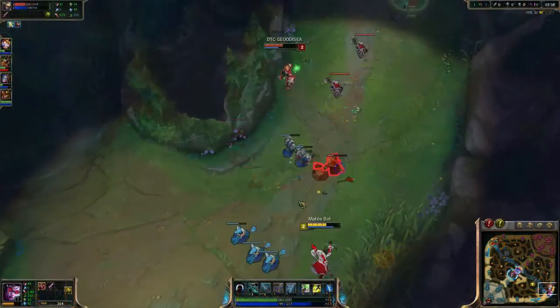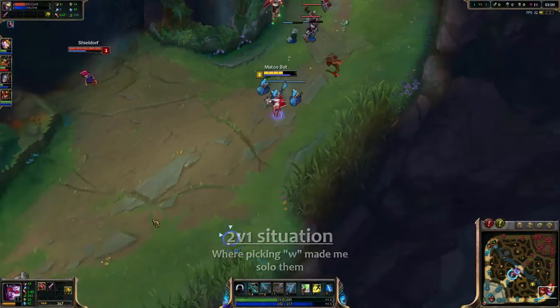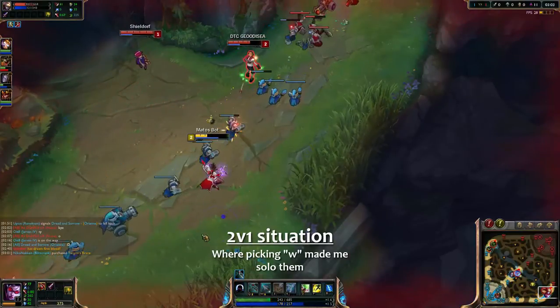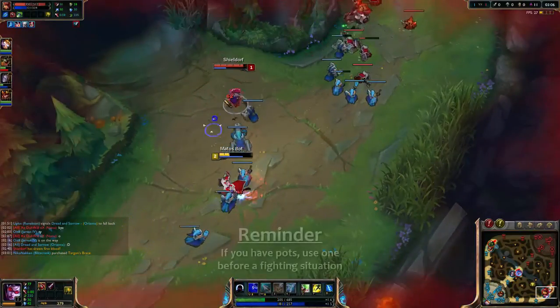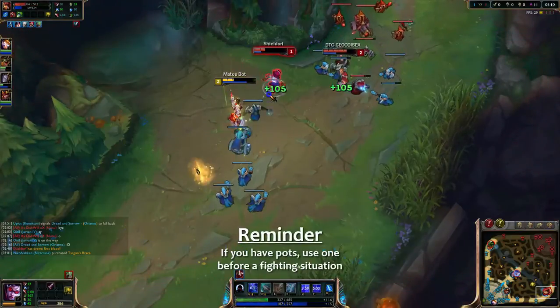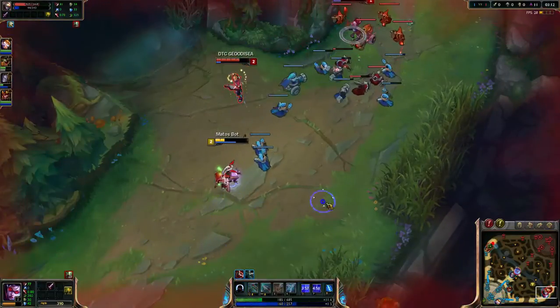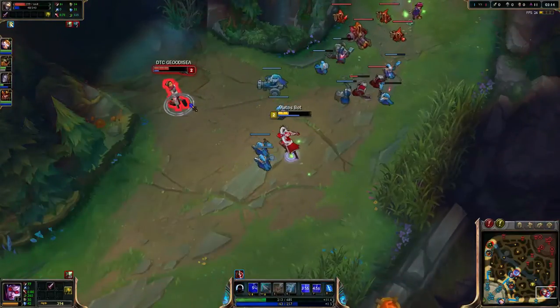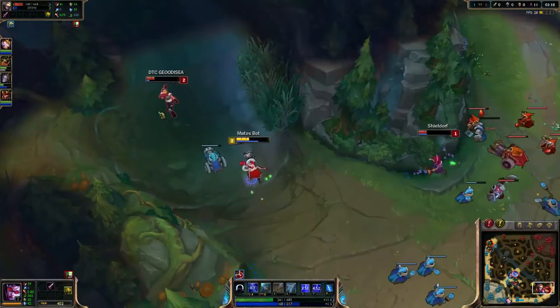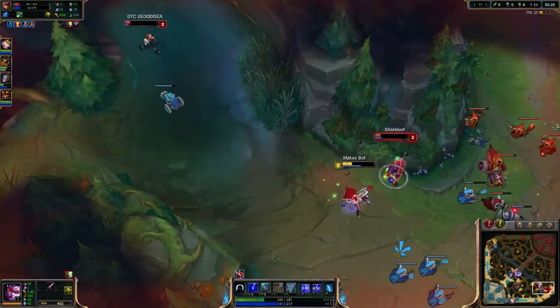Vayne at level 1 is pretty, pretty strong with the Q — she has high mobility. And if you get the level 2 advantage, which is rare, you should capitalize on that. Play around with the Silver Bolts or the E. People at level 2, most of the time, will misstep and get placed against a wall, or supports will go to the brush. You can capitalize on that if you have the opportunity.